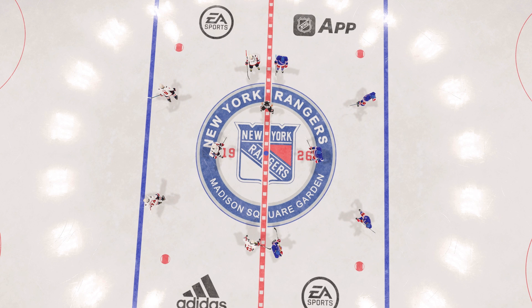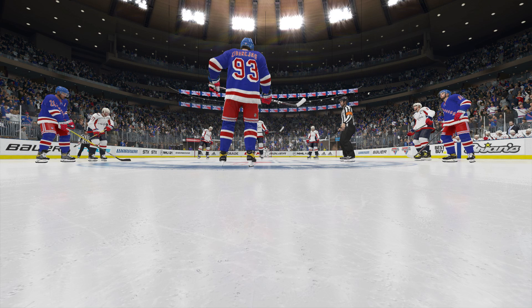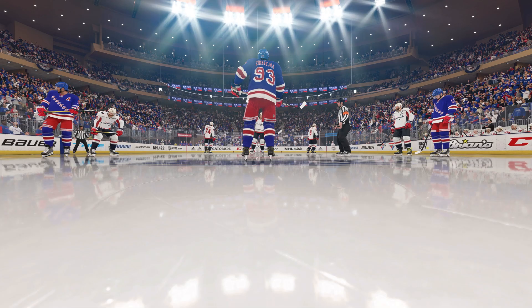So, Madison Square Garden — a very recognizable arena that everybody knows and has seen, whether you've visited it or not. There's something in these screenshots that really blew my mind. I'm not going to mention it right away until you might notice it — I'll say it nearer to the end of the video. As you know, the ice surface and the lighting has been the biggest change in the game, and for good reason. Look at these screenshots — it's a great look, a great feeling, and even from a top-down view it still looks really, really good.